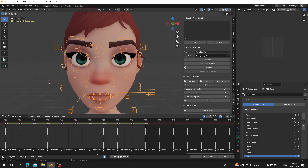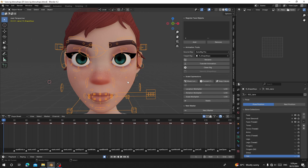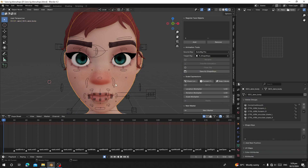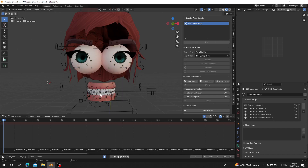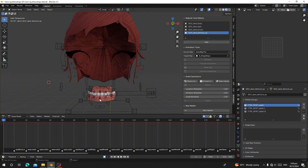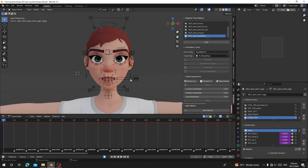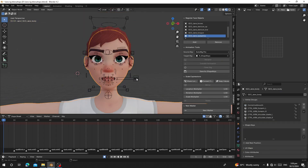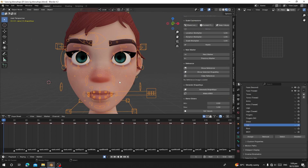Now we're going to convert all this animation into blend shapes for the character. Select the character and click Add to register the objects you need. Add the body, the eyes, the eyebrows, the upper teeth, and the lower teeth.